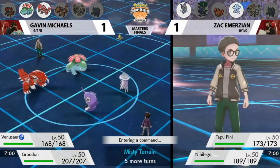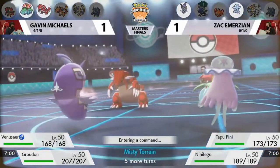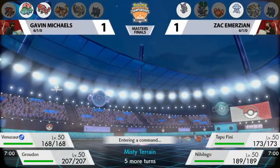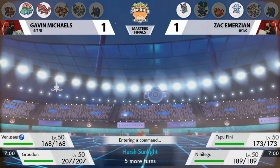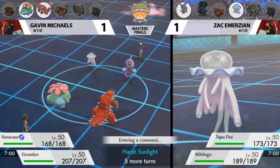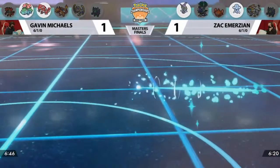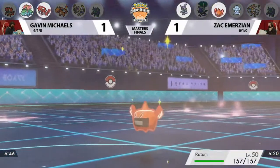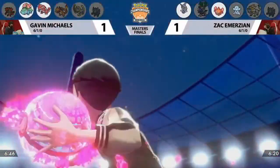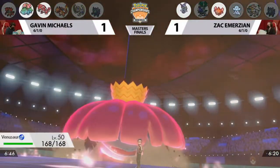That Tapu Fini coming back to the fore — it was left at home last time, but of course it doesn't matter when Sleep Powder misses. Gavin making a pivot over to Venusaur and Groudon, immediately activating Chlorophyll. I think Tapu Fini punishes that a little bit with the Terrain. What he does need to do now is find a safe switch out, but both of these Pokemon are very much threatened while status effects are being taken away. Could you essentially let Gavin have free rein to just click G-Max Vine Lash, knowing he's not going to be crazy enough to Sleep Powder with Misty Terrain up?